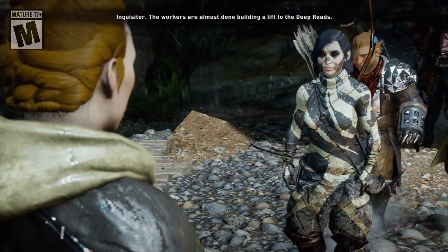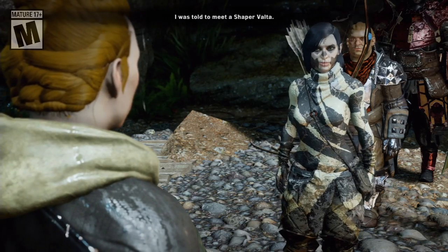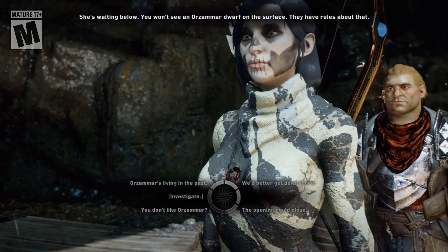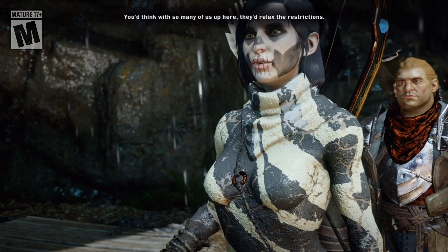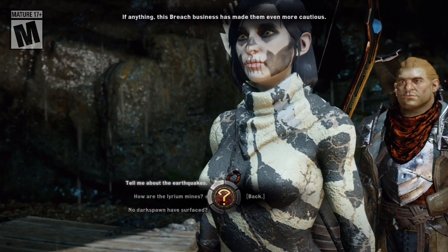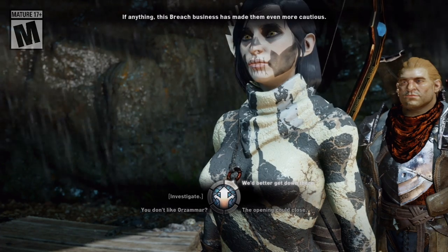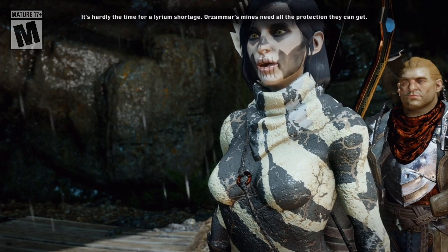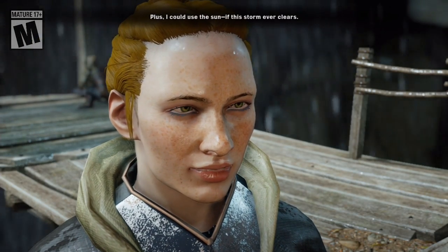Inquisitor, the workers are almost done building a list of the Deep Roads. No Darkspawn trouble yet, but the earthquakes have been brutal. I was told to meet a Shaper of Volta — she's waiting below. You won't see an Orzammar dwarf on the surface; they have rules about that. You'd think with so many of us up here they'd relax the restrictions. If anything, this breach business has made them even more cautious. It's hardly the time for a lyrium shortage — Orzammar's mines need all the protection they can get. Someone should keep watch. The lift's ready for you.